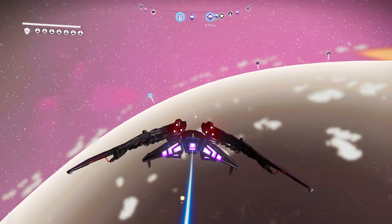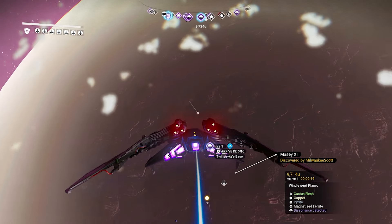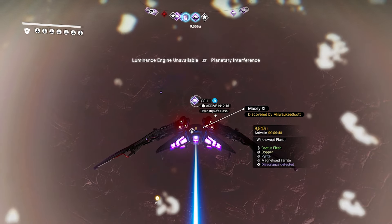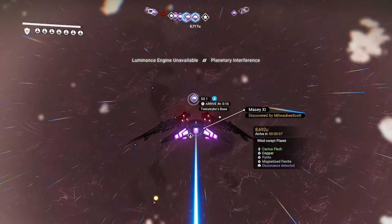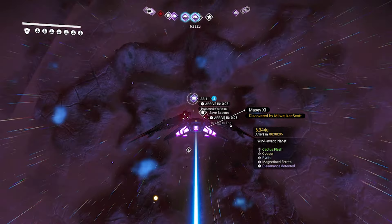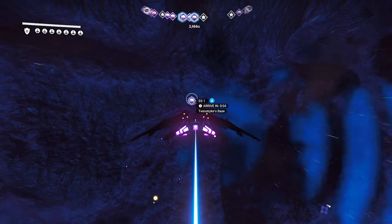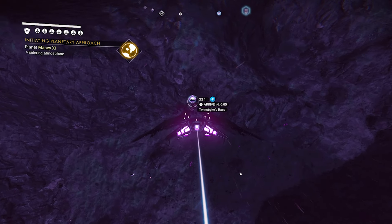Once you're in, you want to search for a base called SS1, as you can see here. Make your way towards it — you will see it has a little PlayStation icon above it and there is a safe beacon as well. Just make your way towards the SS1 base.